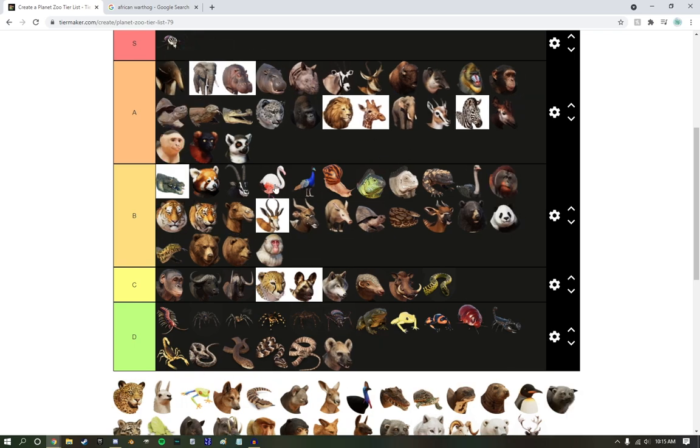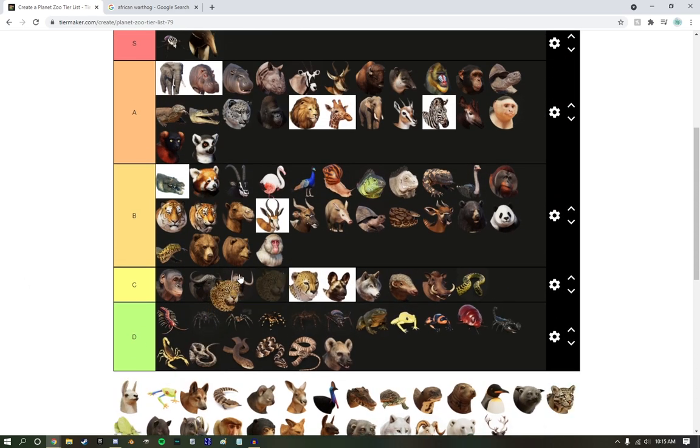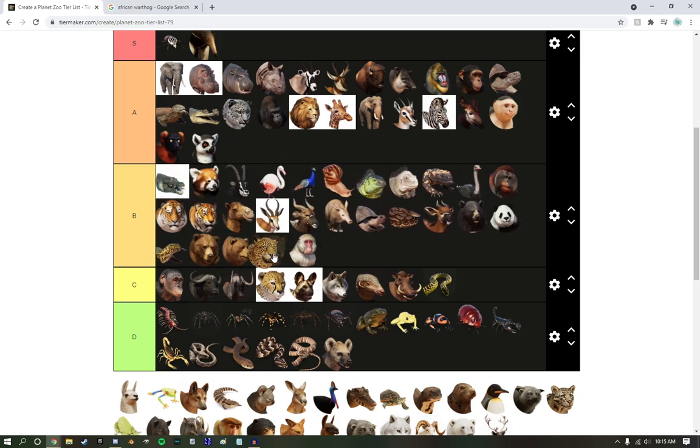Giant Anteater — these guys are my favorites. I'm sorry. S tier. I really do love them. Jaguar — I don't really care. We're just going to put them right below the bears.